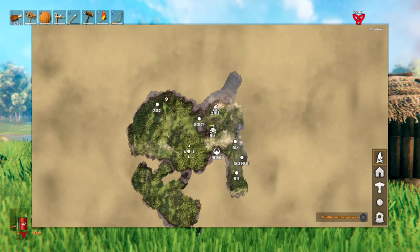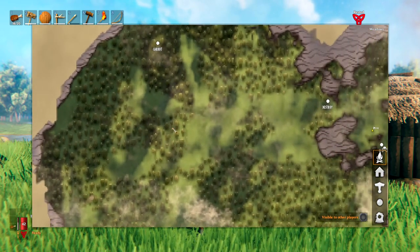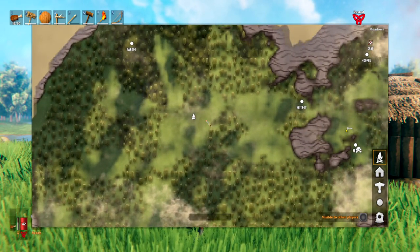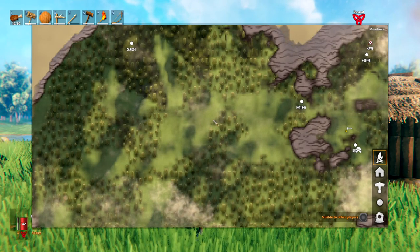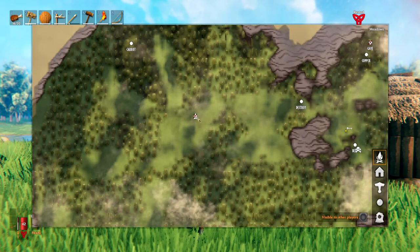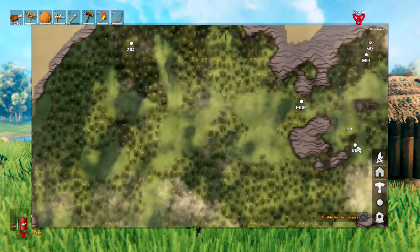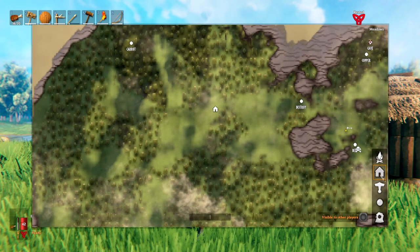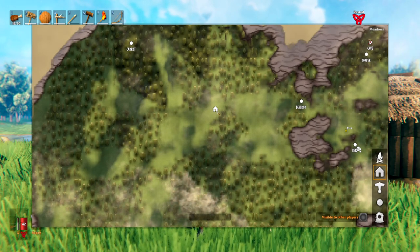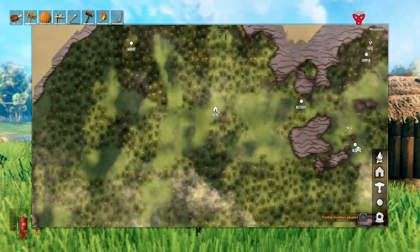Pressing M opens up the map. You can scroll in and out to zoom, and when you reach a certain area you can double-click to set a waypoint. Left-click it again to cross it out, right-click to delete it, and left-click again to uncross it. On the right side you have different icons you can select by left-clicking, and once placed you can type a name for the icon.